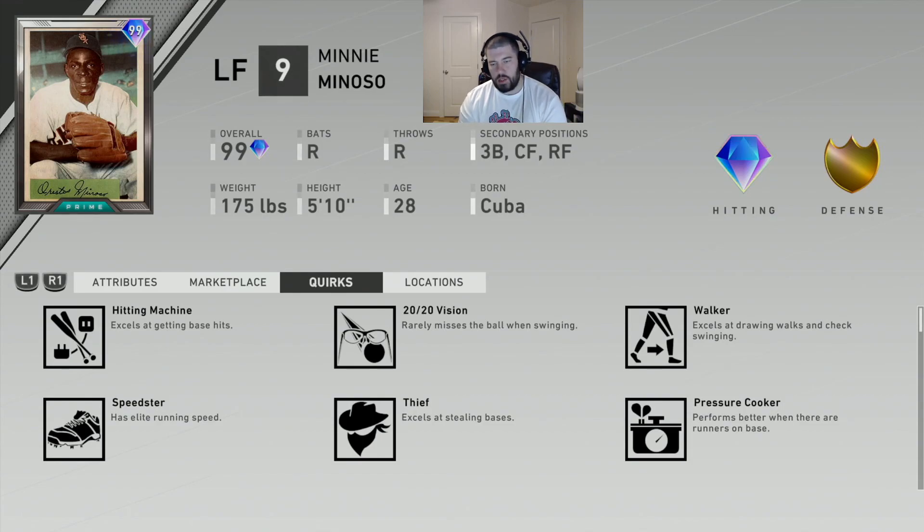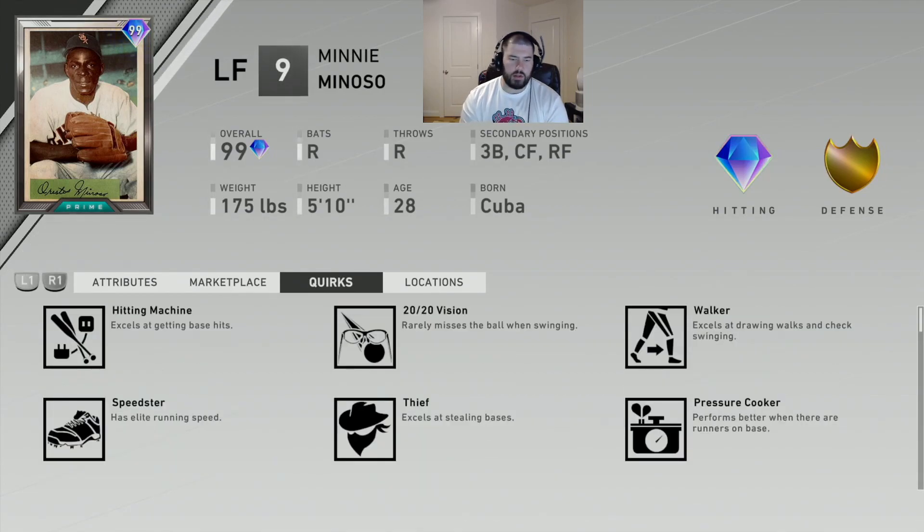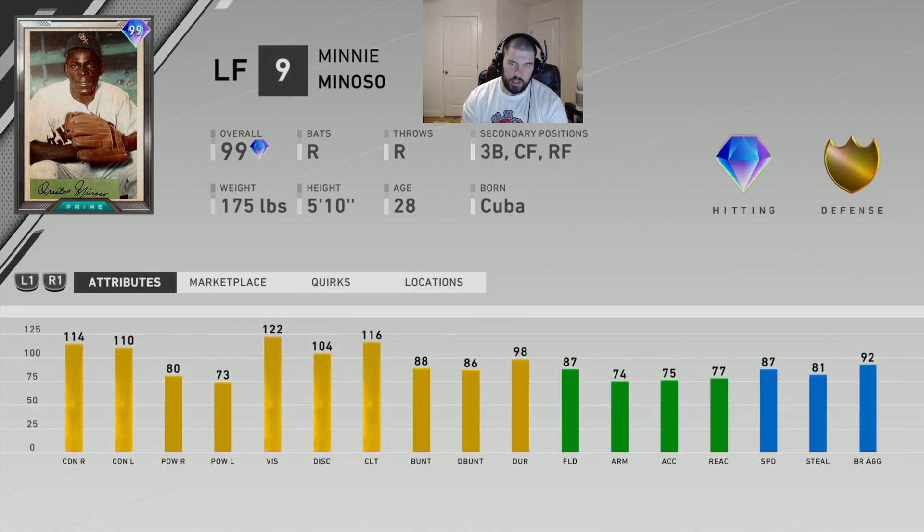Minoso's quirks are Hitting Machine, 20/20 Vision, Walker, Speedster, Thief, Pressure Cooker, Unbreakable, and Bunt Master. Speedster and Thief should allow him to steal bases pretty well. Walker once again helps with check swinging. Hitting Machine and 20/20 Vision will help for getting base hits. Pressure Cooker is another good one for clutch hitting, and as you can see he has good clutch stats.